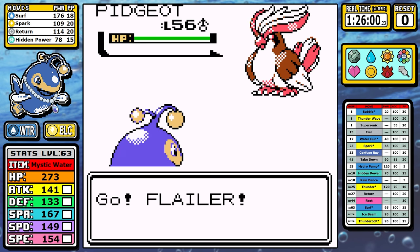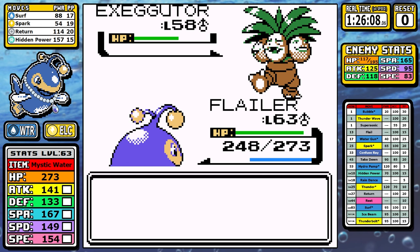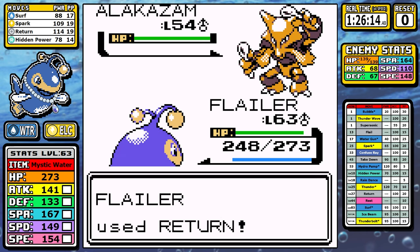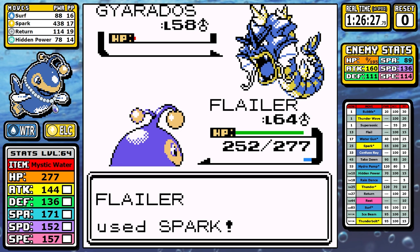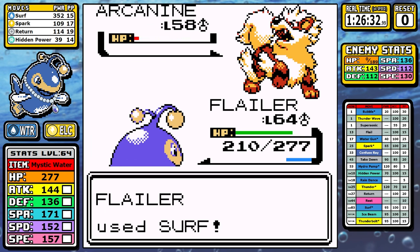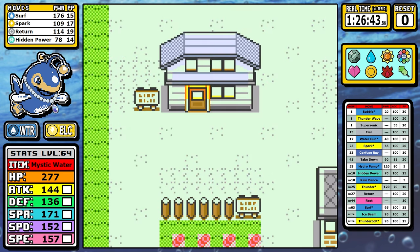Just like with Lance, we have Blue's number here. Level 63 is a great level for this fight — partly why I was comfortable using rare candies before the Elite Four, knowing I'd reach this level eventually. Spark takes down Pidgeot comfortably, I fat-finger a Surf on Exeggutor but it's a two-shot anyway. Alakazam can survive Return and Disable it, but we barely used Return all run so it doesn't matter. In the back Blue has a double super effective Surf target in Rhydon, Gyarados goes down to a Spark, and Arcanine can't take a Surf. Lantern closes off the time portion of the run really strong — one hour, 26 minutes, and 34 seconds on Blue, zero resets.